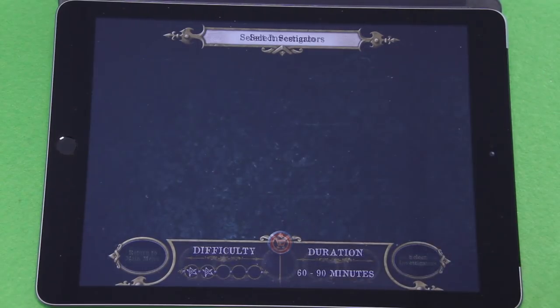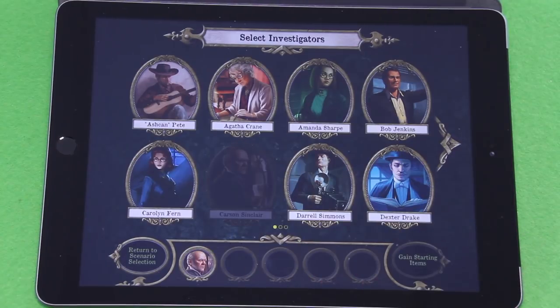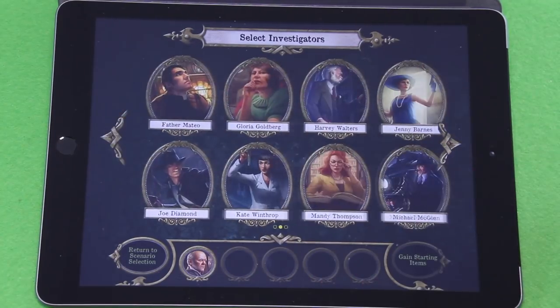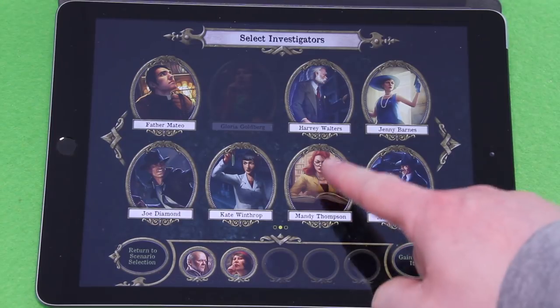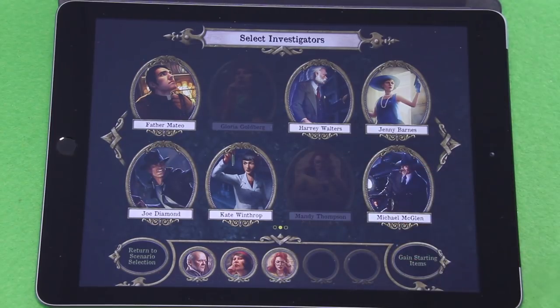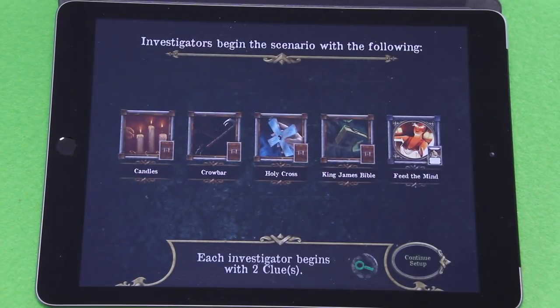Difficulty is low. We will select our investigators — I already did that off camera, randomly of course as I usually do. So we have Carson Sinclair, Gloria Goldberg — I think she's the author — and Mandy Thompson. Then let's get our starting items: candles, the crowbar, the holy cross, King James Bible, Feed the Mind spell, and we will all start the investigation with two clues.